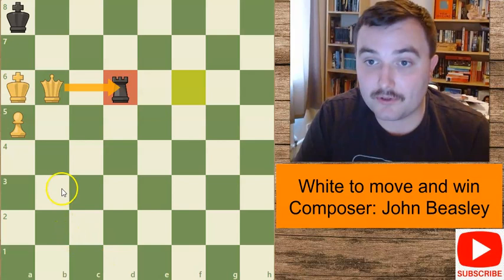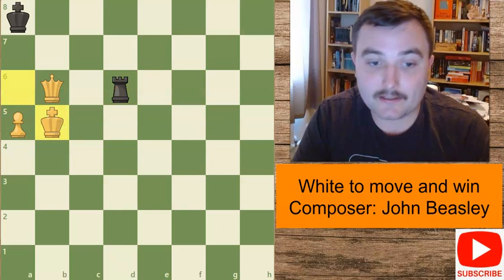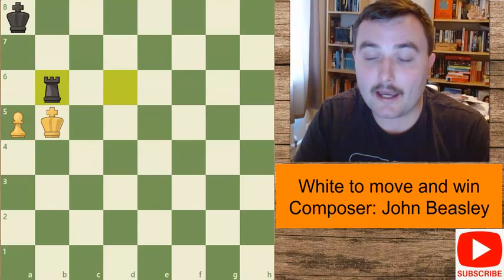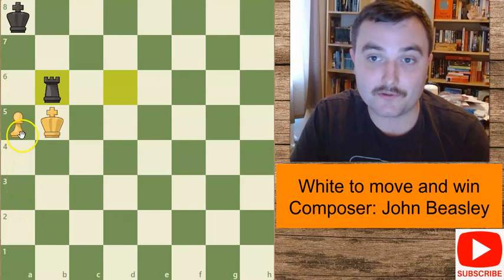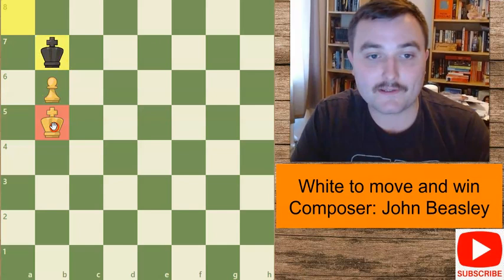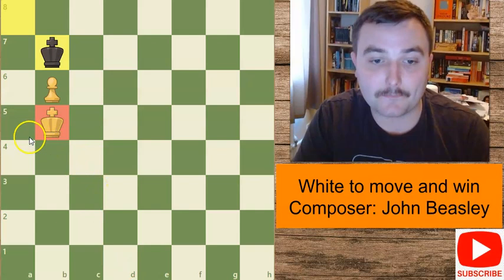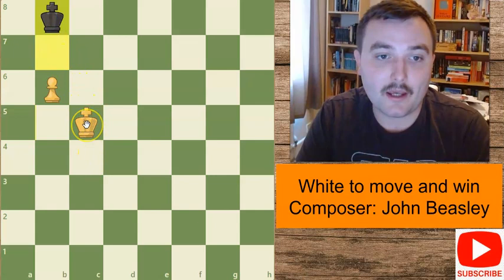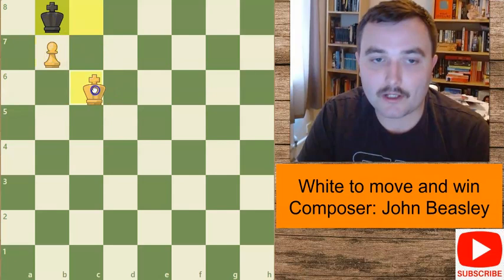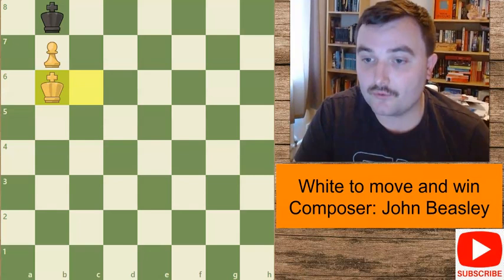Another move that could be tried is king to b5 - getting out of the check. The problem with this is black has a simple way of drawing. After he captures with the rook, even if the king or the pawn takes, it's going to be an easily drawn position. After pawn captures, the king can come to b7 or b8 - both moves work. White cannot make progress because his king is not in front of the pawn. If, for example, white plays c6, the king can just maintain opposition. If the pawn moves forward, we go to b8 and this is a stalemate - a very well-known drawn position in king and pawn endings.